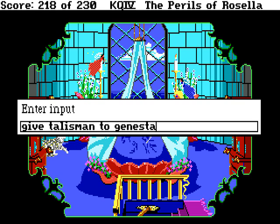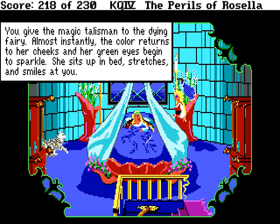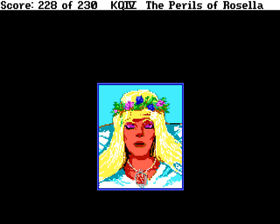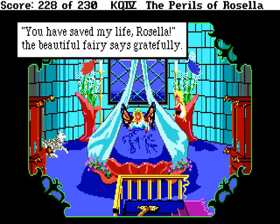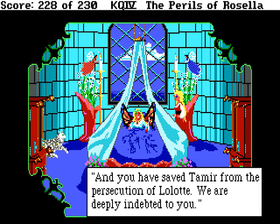Give talisman to Genesta. You give the magic talisman to the dying fairy. Almost instantly the color returns to her cheeks and her green eyes begin to sparkle. She sits up in bed, stretches and smiles at you. It's not such a good idea to have an object that your life is so dependent on — I told Sauron that and he didn't believe me. Seems Genesta hasn't taken that advice either. She awakens! You have saved my life, Rosella, the beautiful fairy says gratefully. And you have saved Tamir from the persecution of L'Lot. We are deeply indebted to you. It looks like we are missing two points, but we'll get those.